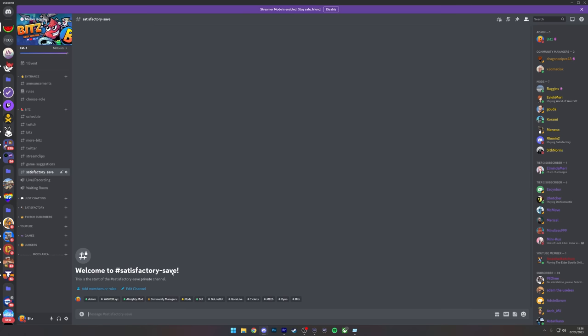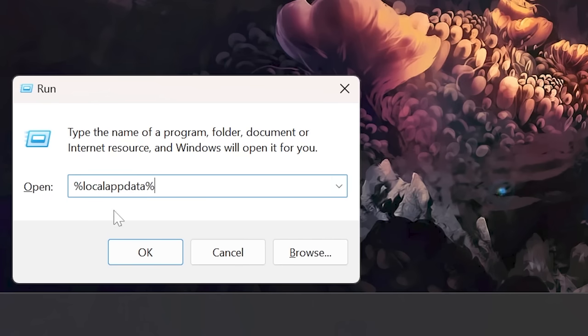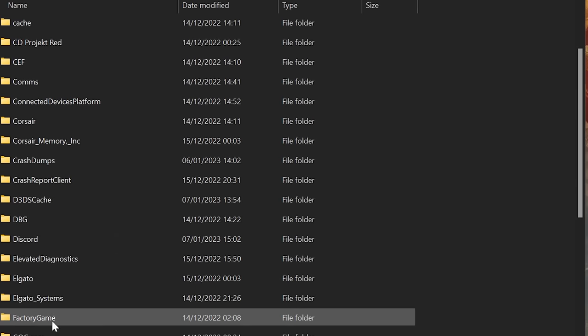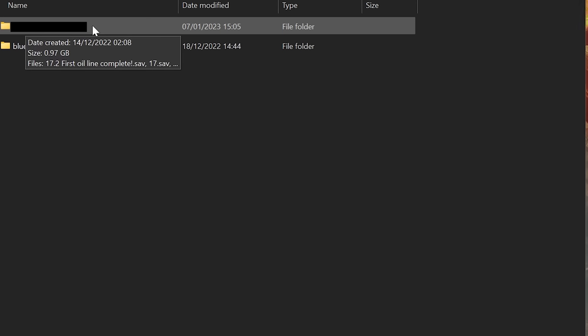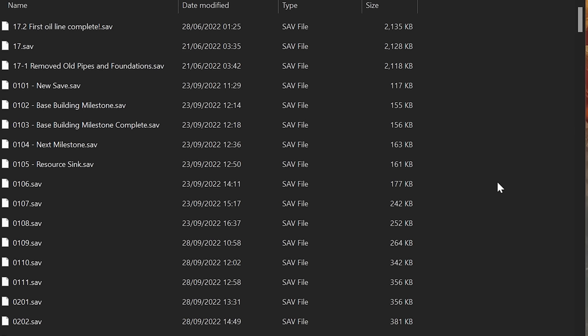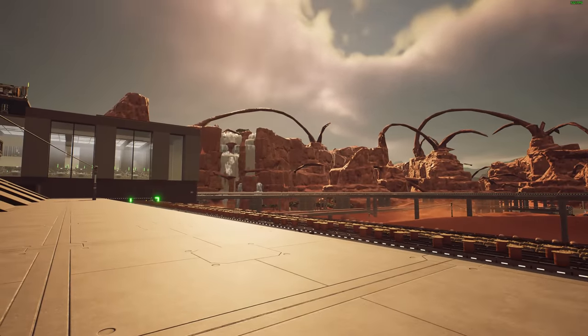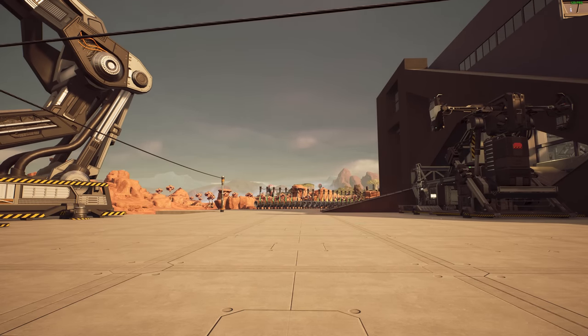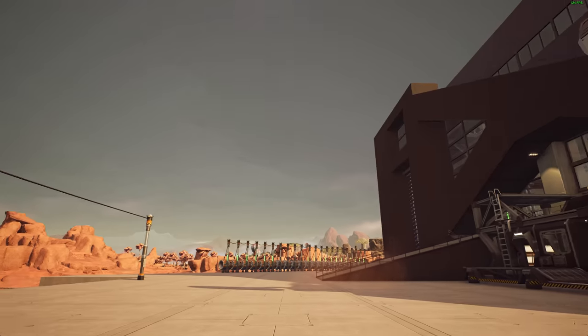Go down and click on the Satisfactory save - by the time this video goes out there will be a file in there. Click the download button, then press Windows + R on your keyboard, type in '%localappdata%', and this window will come up. Scroll down, look for FactoryGame, click on that, then SaveGames, then your Steam ID number, and drag and drop the file into that folder. If you're on the Epic launcher, there will be a longer unique code in the same location.